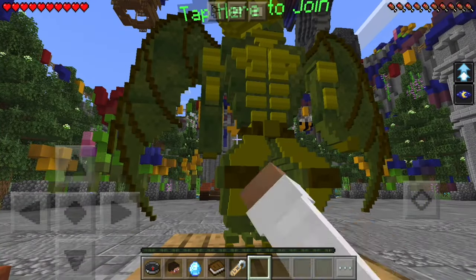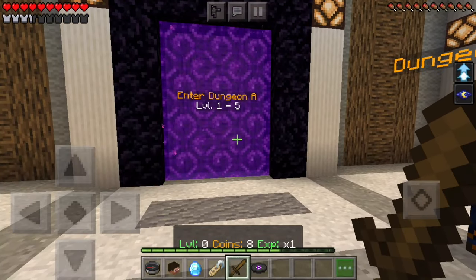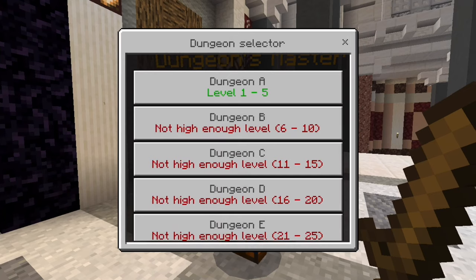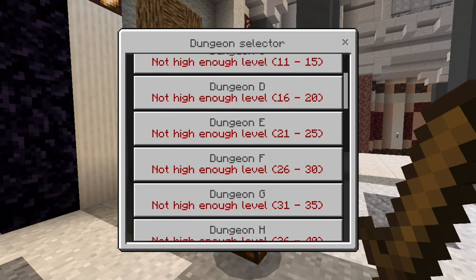When you click on the dungeon statue, you are taken to the dungeon's lobby. To get to your first dungeon, what you need to do is walk into the nether portal, or click on the dungeon master to see other dungeons or to go to a previous dungeon that you've passed.